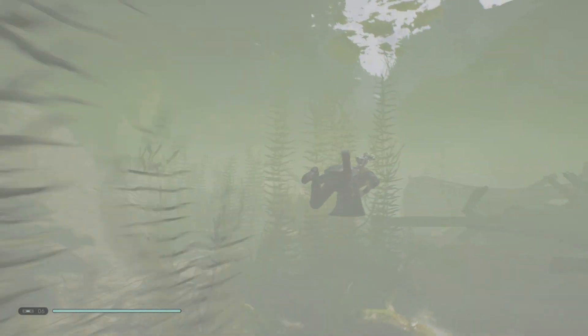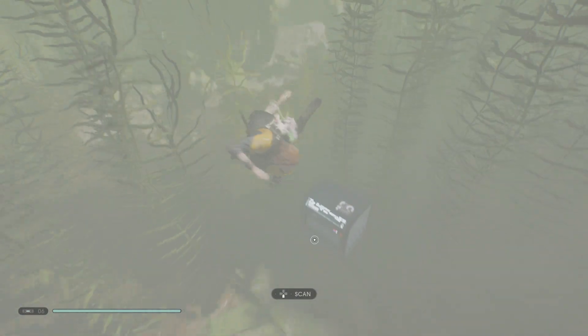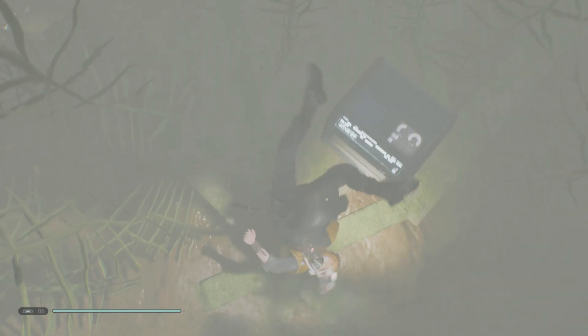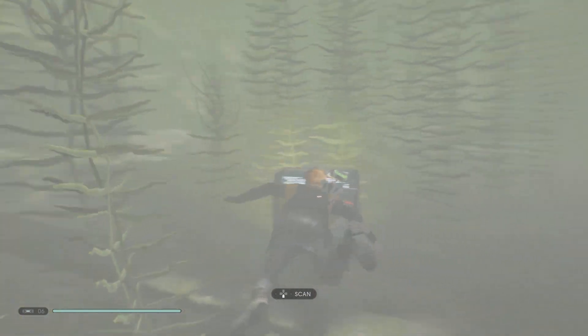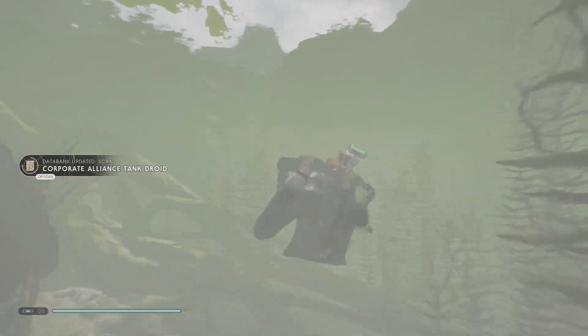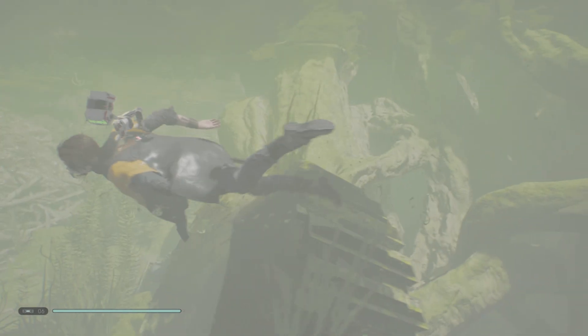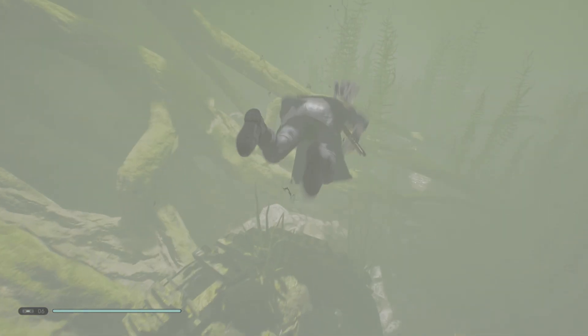Here we are, continuing to play more of this awesome game. We are now looking around and scanning for new objects as we explore this planet. Without further ado, let's go. We got some Corporate Alliance Tank Droids — oh, another tank droid! Look, a chest — okay, all right!